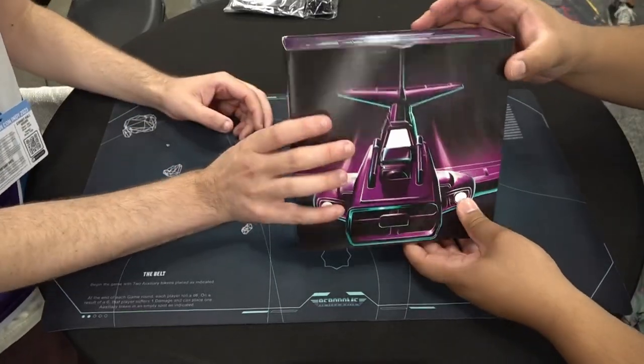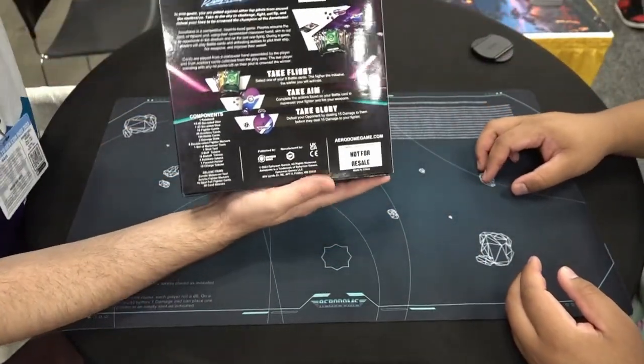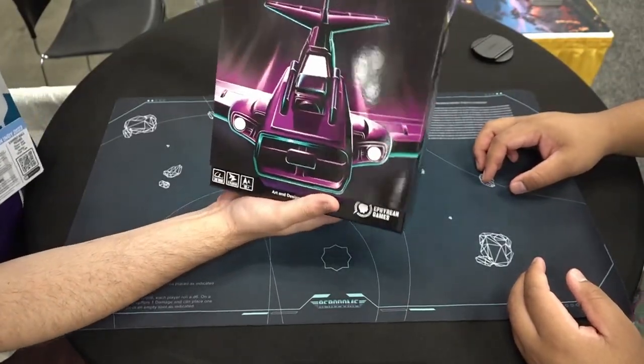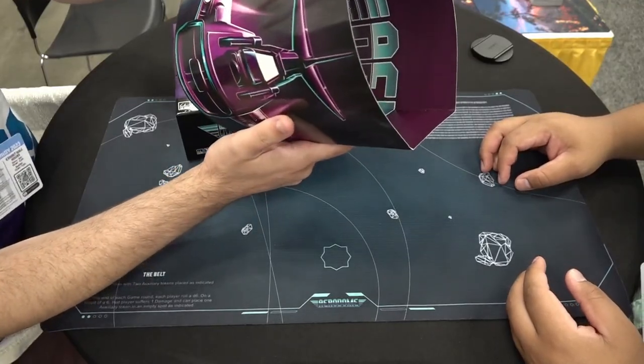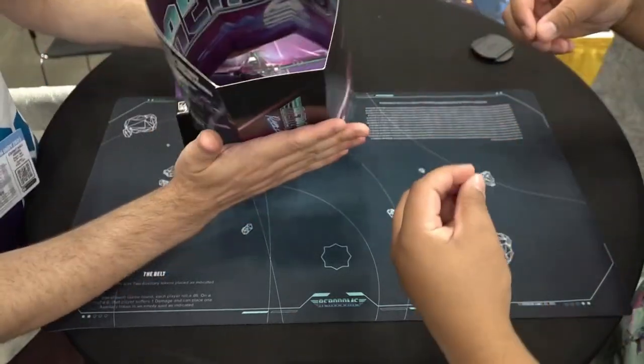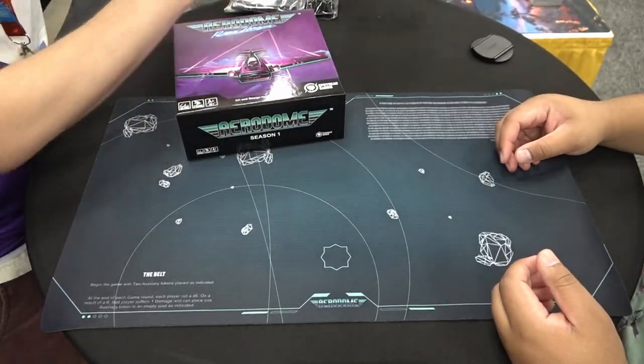So we've got a box that starts with a really nice sleeve. Easy to get in and out of a game library when it has a sleeve. Nice sleek cover. On the inside too you can see — if you wanted to crack it open, you'd have like a banner, a little Aerodome banner.